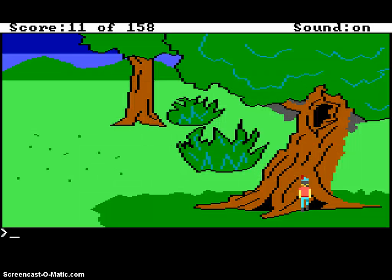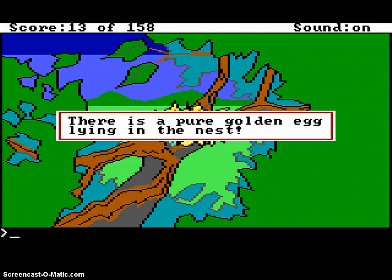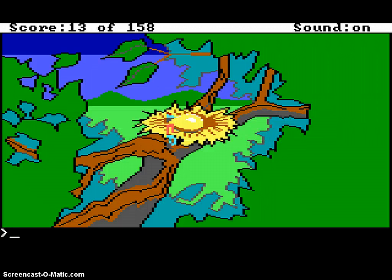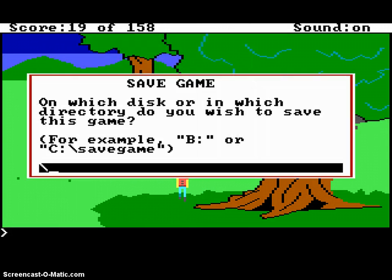I might die when I climb the tree. If you try to climb any other tree, it says you're wasting your time, but if you climb this tree, it doesn't — so I don't understand that. There's a pure golden egg lying in the nest. Get egg. The golden egg is so heavy you almost drop it, and look, it just goes into nowhere. Look, my boots are gone — oh, now they're back. Whoa, now I just appeared there. Save it again.